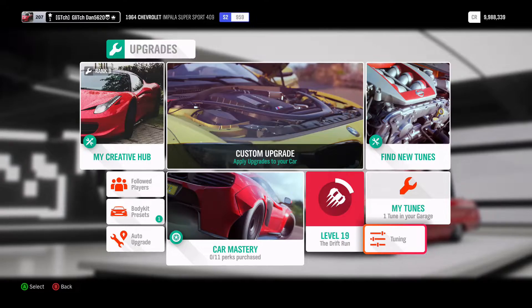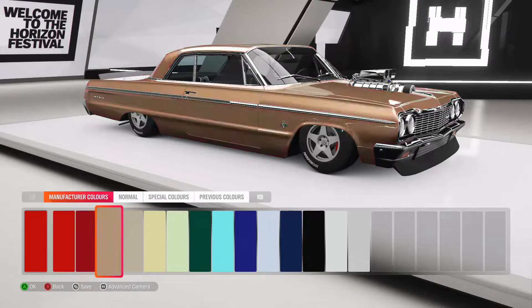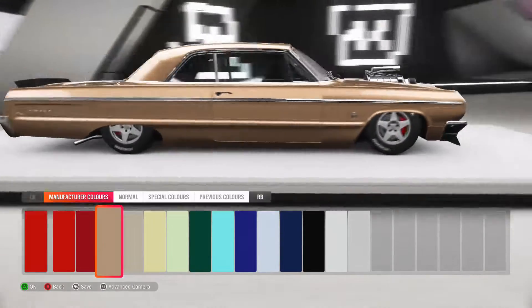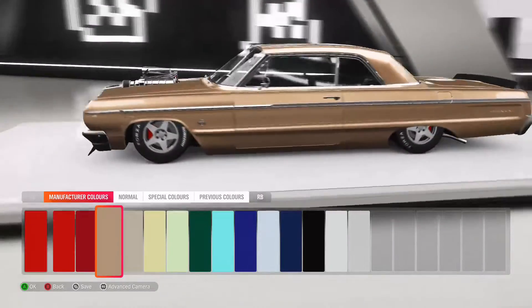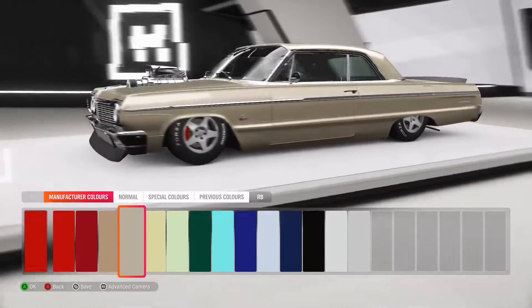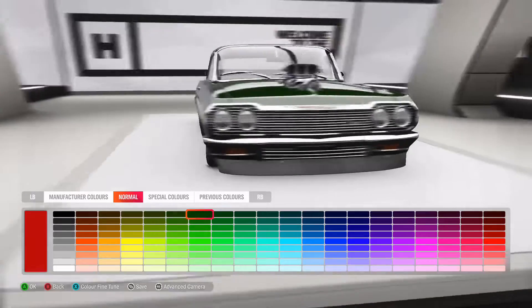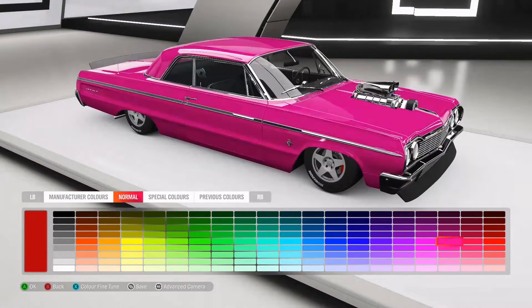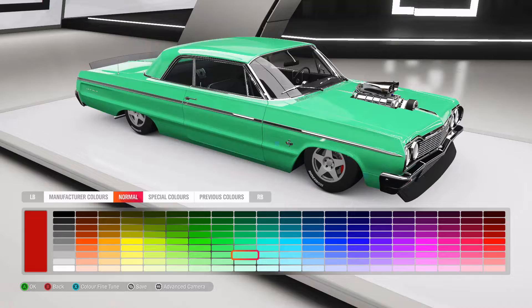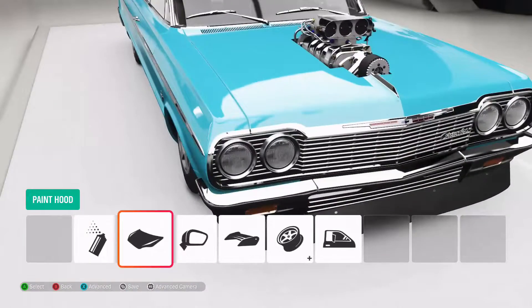So I'm just going to tune it and then we'll go on to painting it. Let's paint it — what color should we go with? I feel like going with something quite wacky with this, like that gold, just because it's so low it needs something very unique. That blue is really nice actually. I think this is just one of those cars that literally any color will work, apart from pink. I'm going to go with this blue — kind of suits the car.